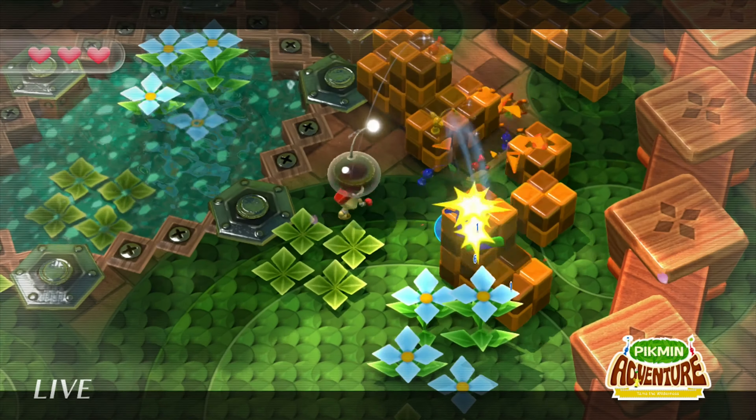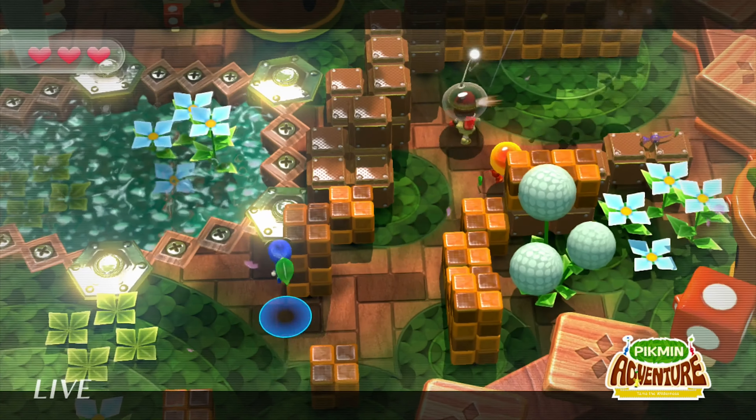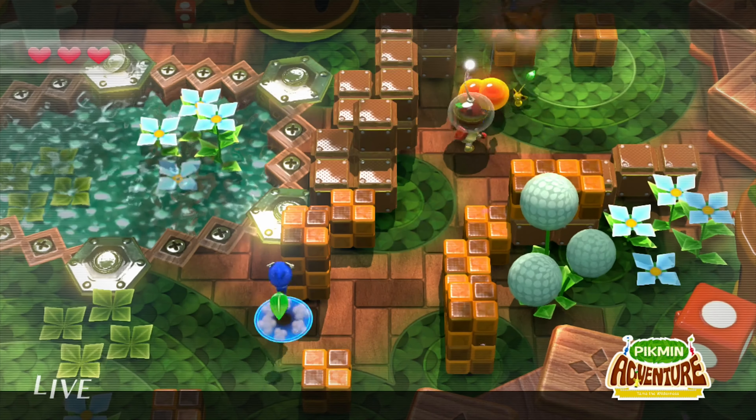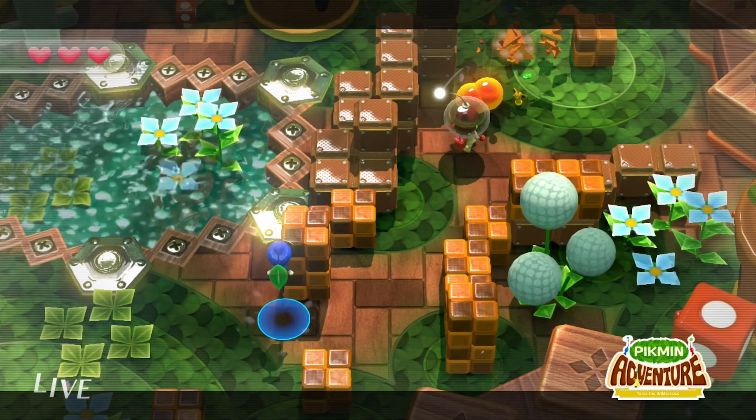So in this game, we get to throw the Pikmin at the Bulborb. And we have our dad — yes, he's my dad. But in this video, he's our dad. He's everyone's dad, fighting the enemies with us.